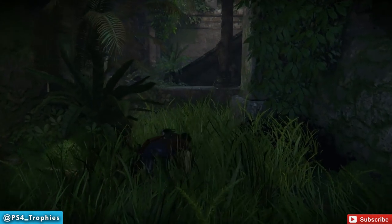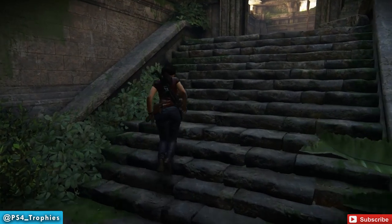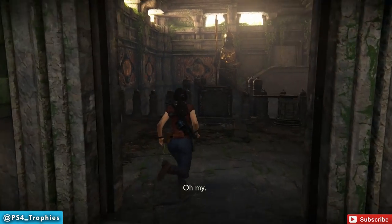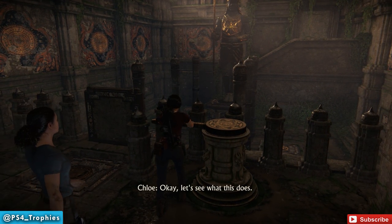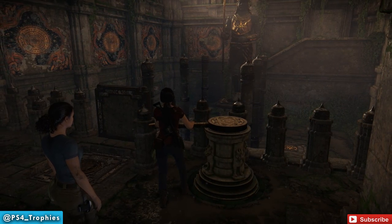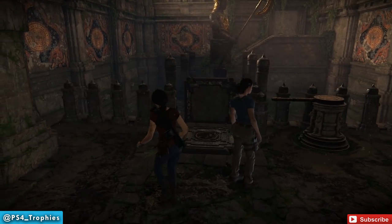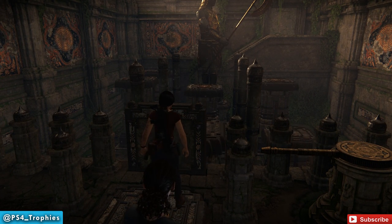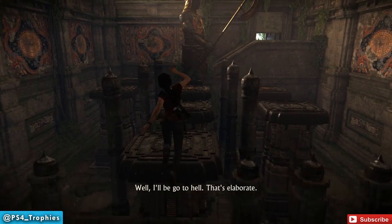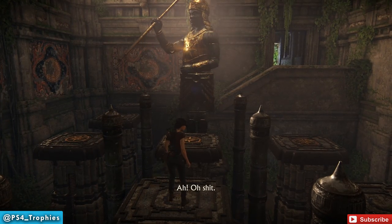Here's how the trials work. You're going to jump on the pillars. Every time you step on a pillar, it alters the state of the statue. They have three states: a resting state, a preparation state where he swings his arm back, and then the third state where he does an attack. You cannot be on a pillar where he's going to hit you, otherwise he'll knock you off. If he knocks you off, the board will reset and you can't get the trophy. If that does happen, restart the checkpoint and you should be good.